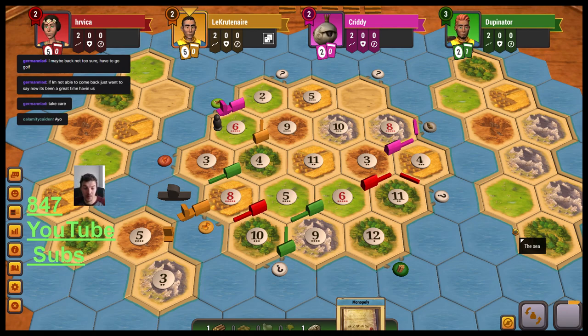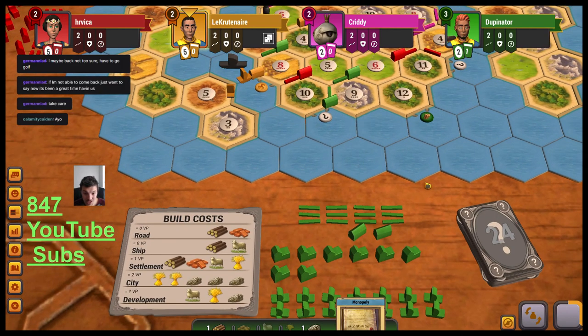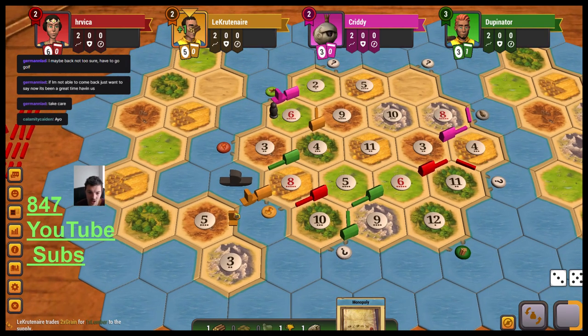If you're new to Seafarers, I should explain ships. Looking at your building cost card: you're familiar with roads, settlements, cities, and development cards from Base Catan. Ships are a new thing in Seafarers — they cost a sheep and a wood instead of a brick and wood for a road. You get 15 ships and 15 roads in Seafarers, except for one scenario where you get 30 roads. Ships can only be built off a coastal settlement or city — they can only go on the coastline or into water. They cannot be built inland between land hexes; only roads can be built there.